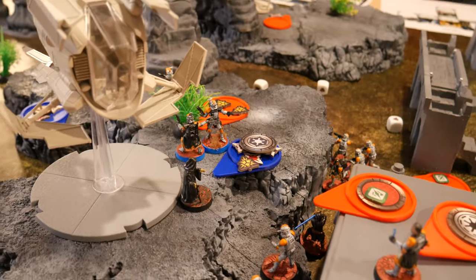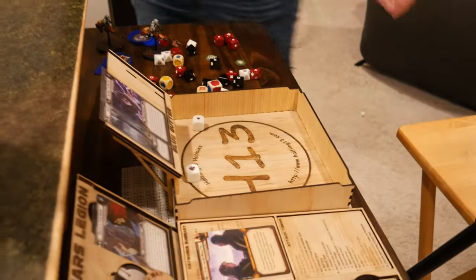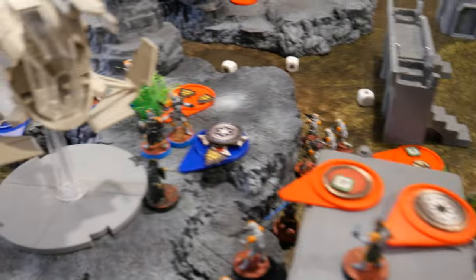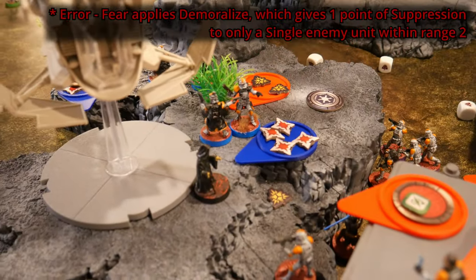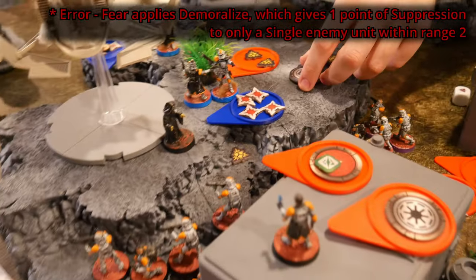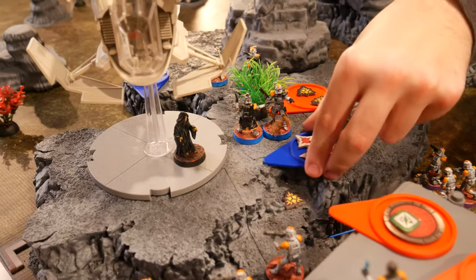Palpatine is going to roll his suppression — more suppression. He got three off. He has fear, so everyone around in range two gets more suppression. And he's just going to get back on the bus. Four round action.